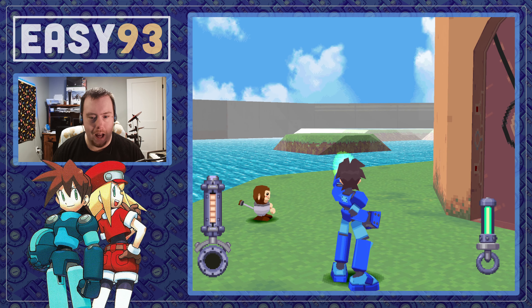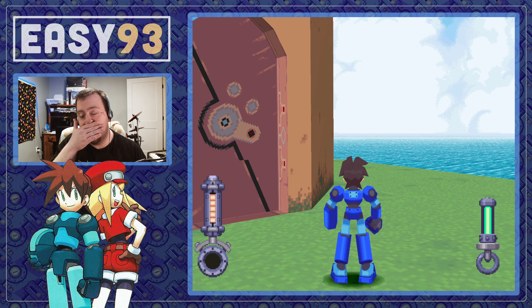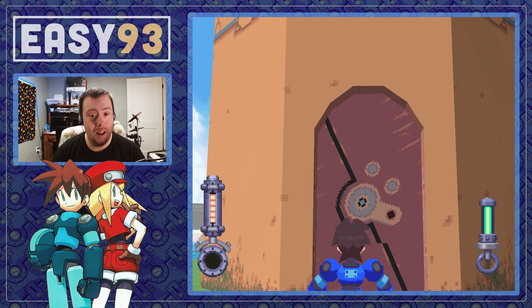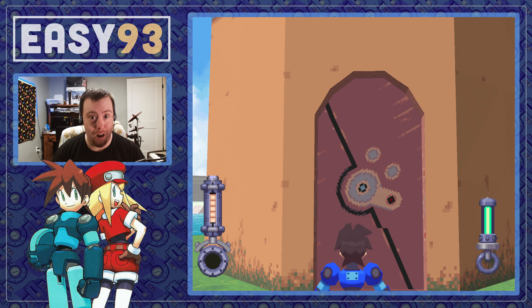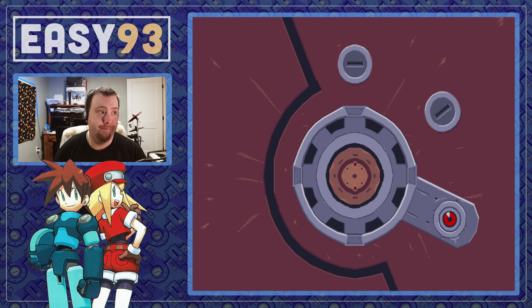Ladies and gentlemen, we are at Lake June. I'm going to save and recharge my stuff at Data here, and then we are going to head into the ruins and explore as deeply as I can. There are some areas I can't break into because I need the drill arm or something to destroy the walls, so I'll show you what I mean so we can get a thorough look at the ruin.